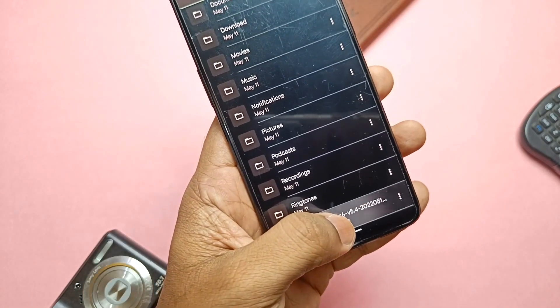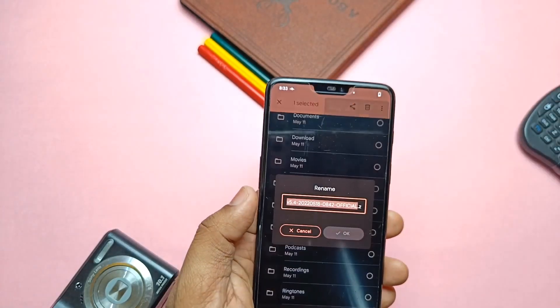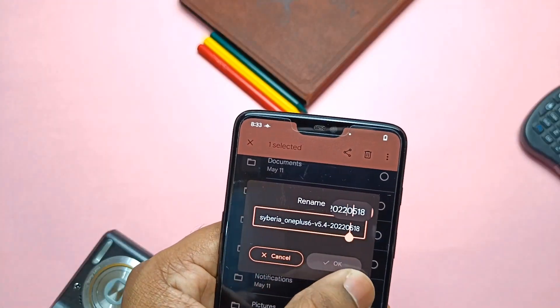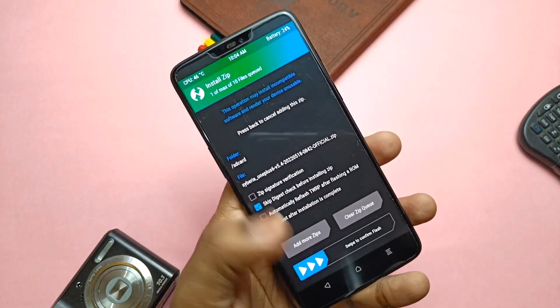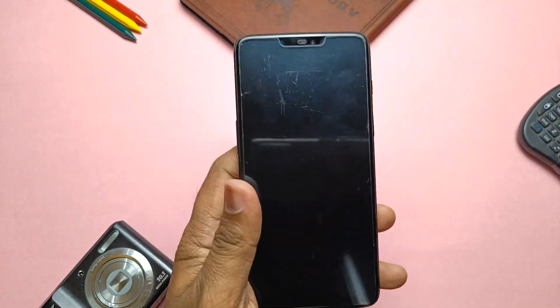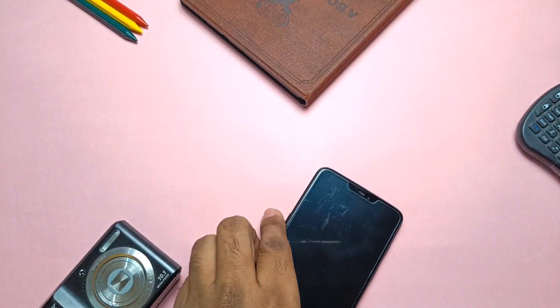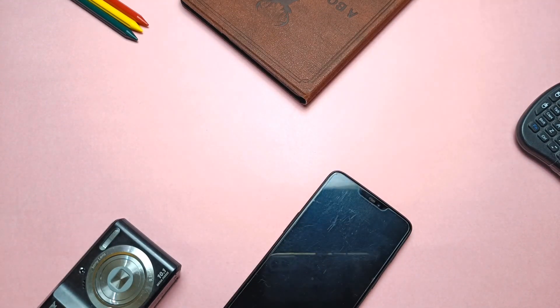I will not show the installation again here - you can watch that from the card video on the right side. It's simple: if you're already on CyberOS you will get the OTA update notification, you can download the update in the OTA and flash it, which will install the ROM without formatting data. Or you can also flash the update via TWRP without formatting data. As I'm coming from another ROM, I flashed the update via TWRP, formatted data, and rebooted to the system.